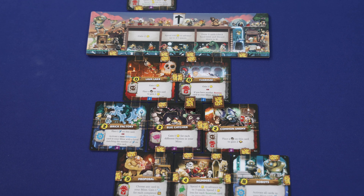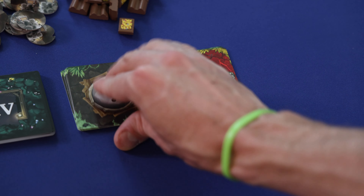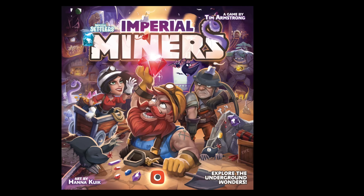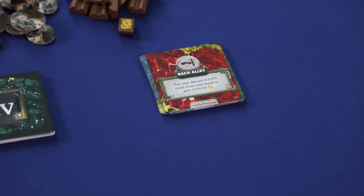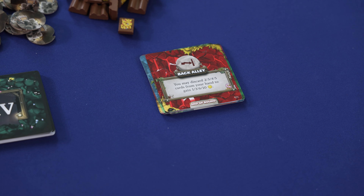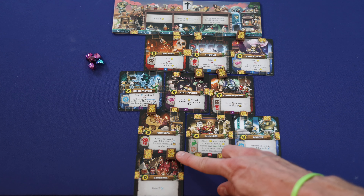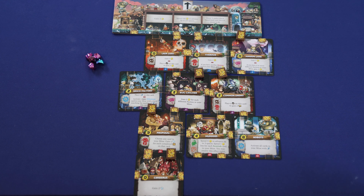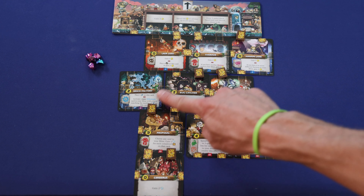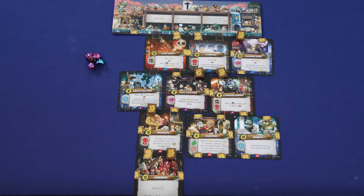After a player has placed a card during the mine phase and activated all of their cards in their chain reaction, players would then see if there's an end-of-round event and if so resolve that event before turning over the next event card and beginning the next round. Once the final event card is drawn, players will complete one final mine phase and at the end of this phase the game is over after resolving any end-of-round events. Players would then tally their final scores — all of their victory point tokens plus one point for each filled mine cart. The player with the most points wins, with tiebreakers going to most remaining gold, then most filled mine carts, and if still tied the victory is shared.